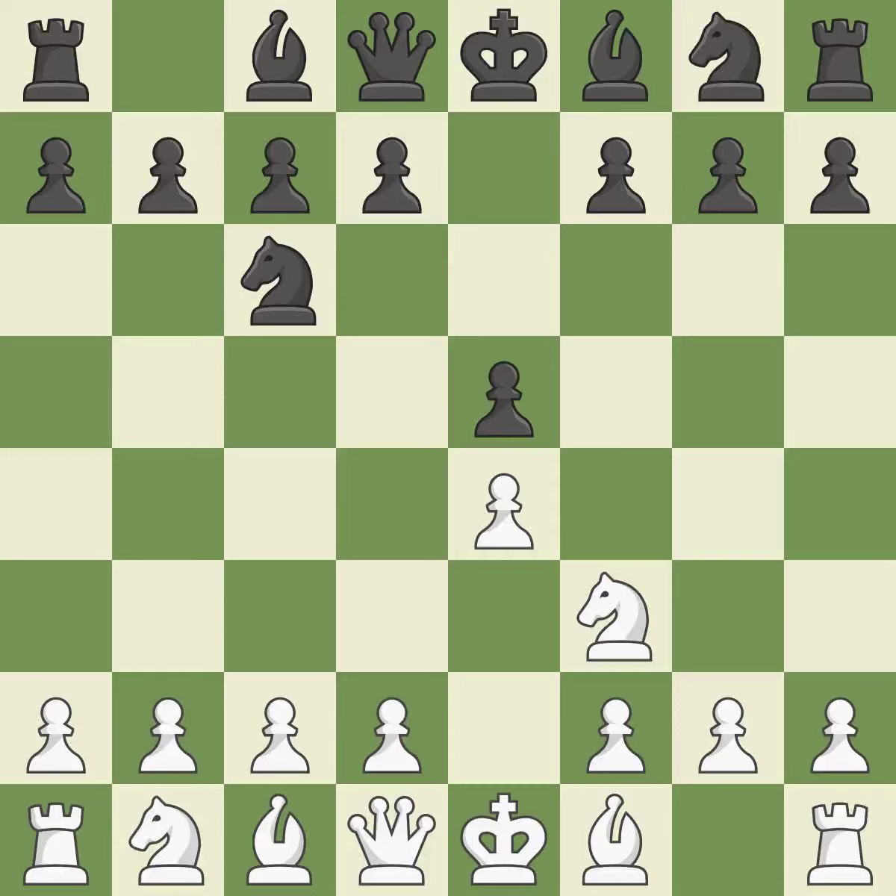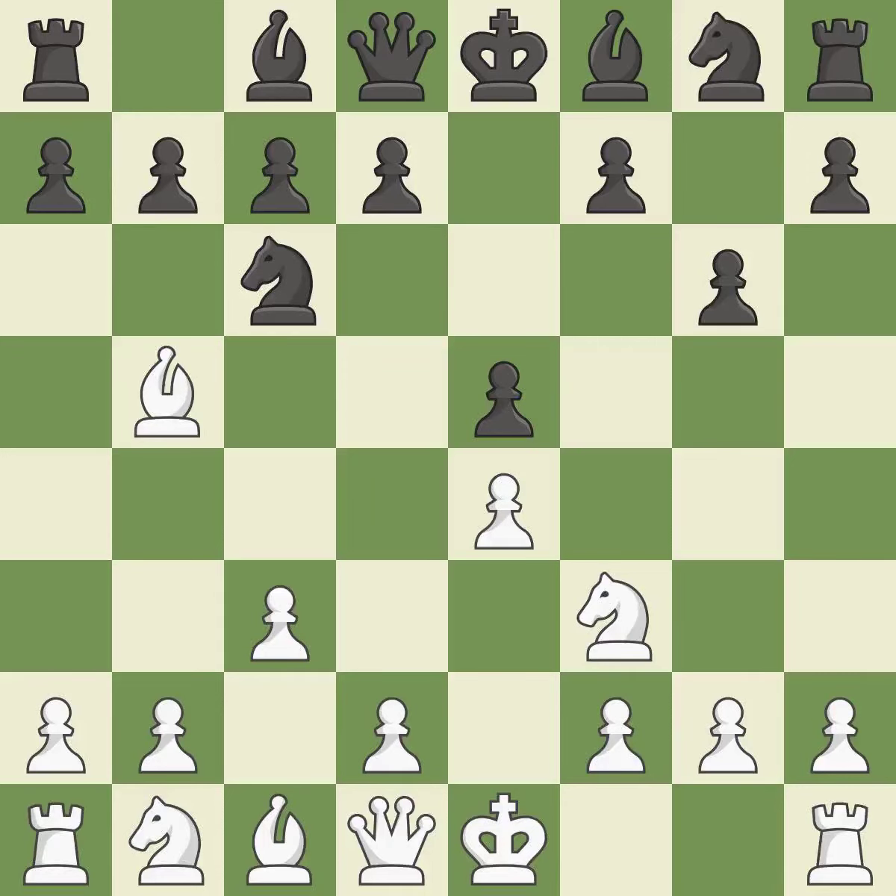NC6 defends the pawn on E5, advances the knight toward the center, and scans the D4 square. The Ruy Lopez opening develops the bishop to immediately attack the knight on C6, the lone defender of the E5 pawn. The dark-squared bishop is getting ready to be fianchettoed to G7, where it will sit on the long diagonal. C3 controls the D4 square and prepares the D4 pawn push.